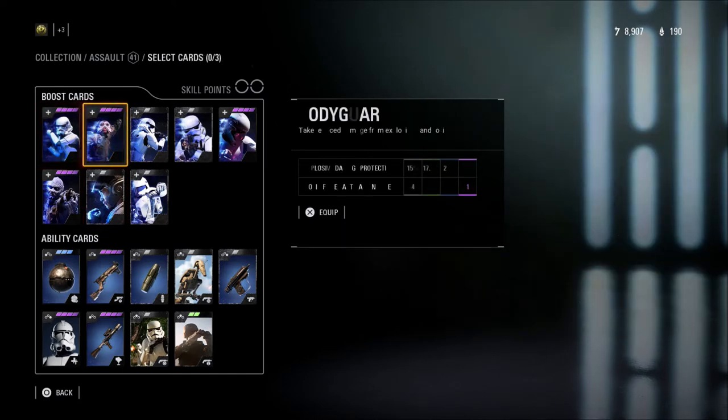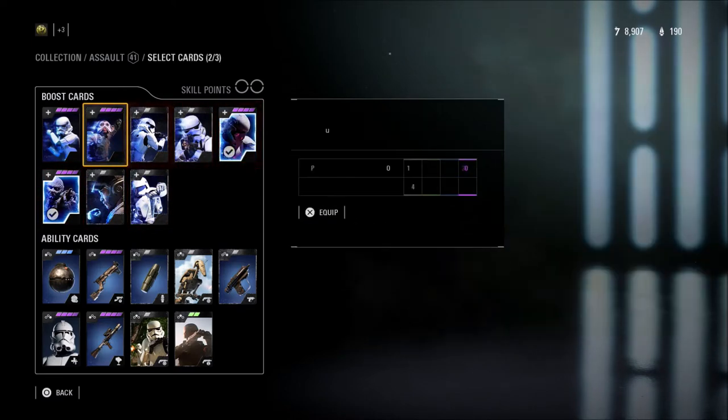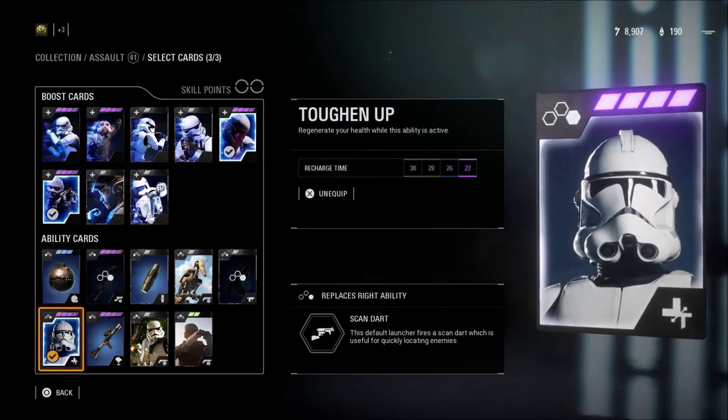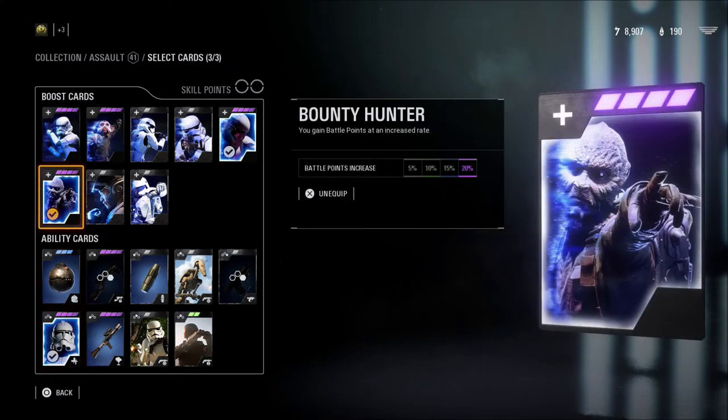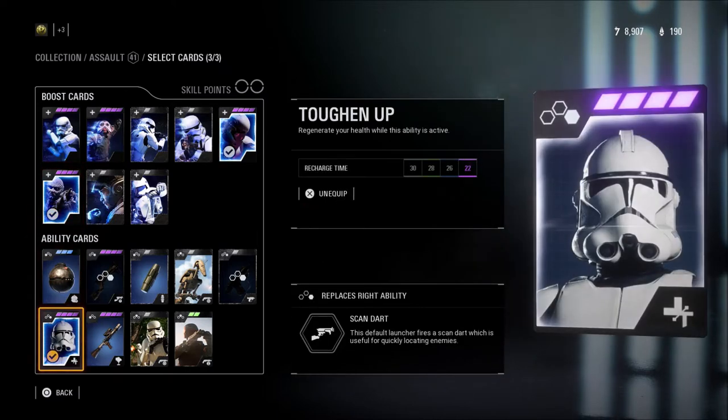Like I said, the three I like are Survivalist, Bounty Hunter, and Toughen Up — and sometimes I throw Assault Training in instead of Bounty Hunter. Those are all really good cards, but pick what works for your play style. Those three are what I really prefer to use if you want to try them out.